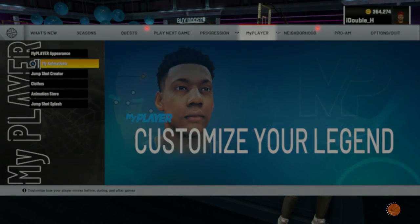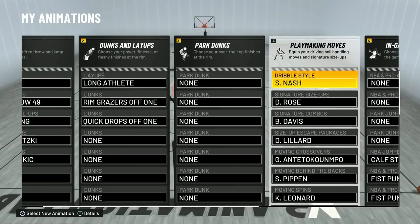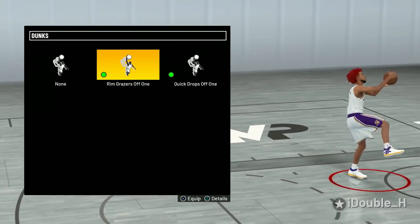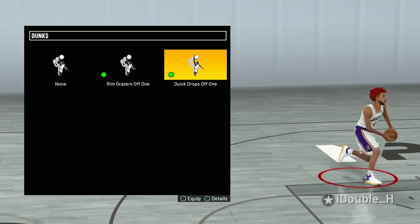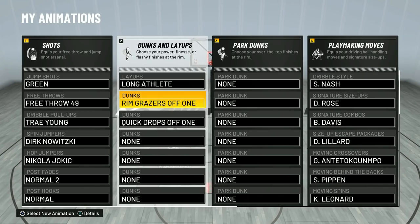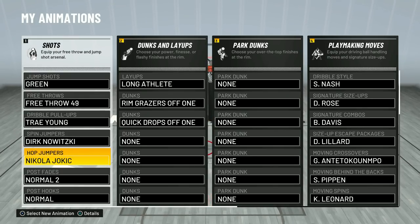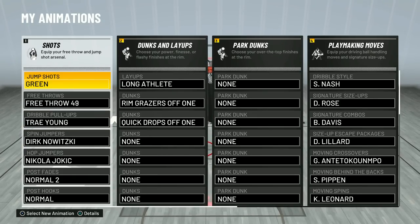Now I do have some dribble moves — you can go ahead and copy them down. These are the dribble moves I have been using on this build. Now, the dunks — like I was saying earlier, 71 driving dunk is good enough. Just put on rim grazers off one — no one can block these dunks. And quick drop off one — this dunk package is literally unblockable. It's going to be the first animation — watch the first animation — look at this one, you can't block that, it is literally unstoppable. Put long athlete layup package and you are good to go. That one-hop jumper where I shoot with one leg is Nikola Jokic hop jumper. Triple pull-up. My fade is Trey Young. My jump shot will be linked in the description.